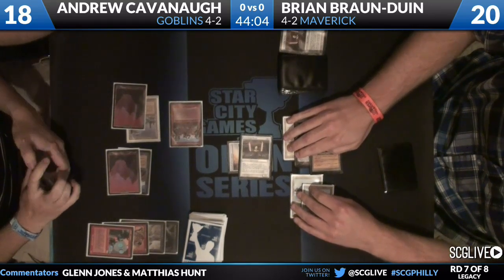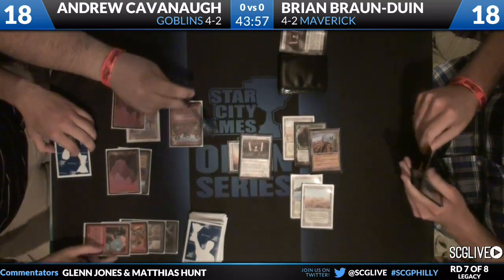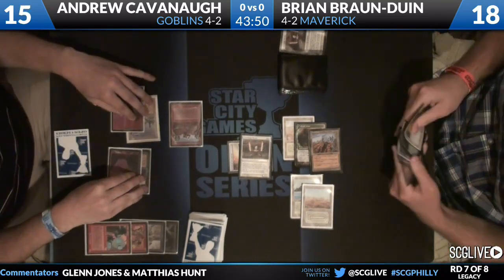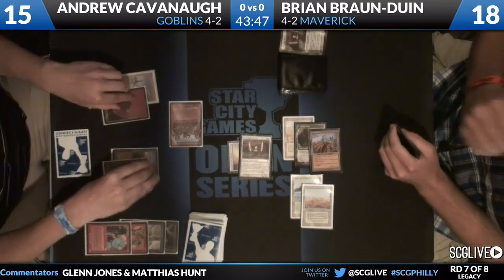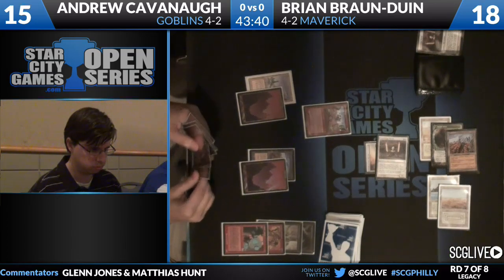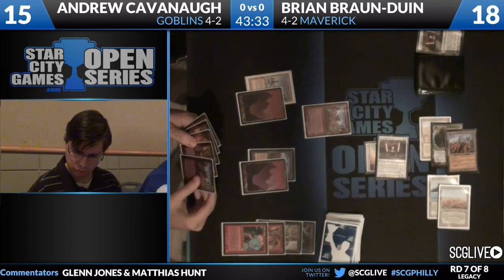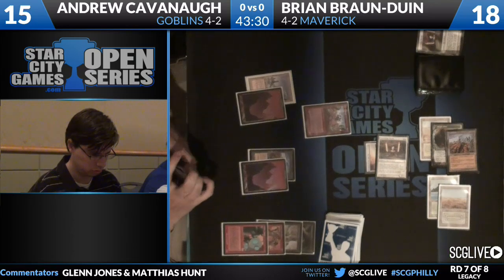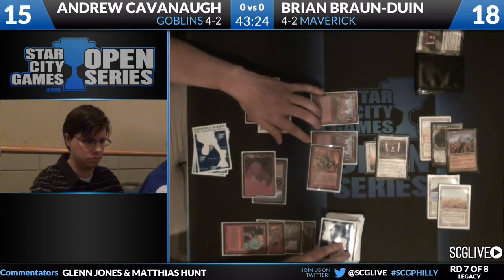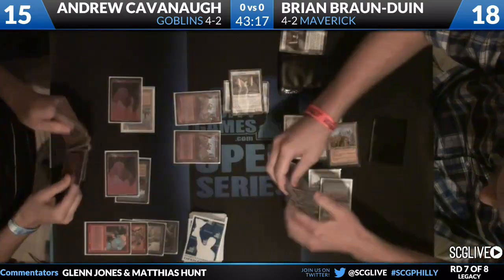As a mono-red deck, recovering is difficult. Andrew has to answer the artifact. His removal spell, Warren Weirding, is currently being blanked by Dryad Arbor — he'd have to Wasteland first and he doesn't even have black mana. His Goblin artifact removal is Goblin Tinkerer, the slowest option compared to Tin Street Hooligan or Tuk-Tuk Scrapper. Goblin Tinkerer has to tap to destroy artifacts, which wouldn't really work because once you put Sword of Fire and Ice on a guy, the two damage each combat is going to be trouble, and the Jitte will be even more trouble.